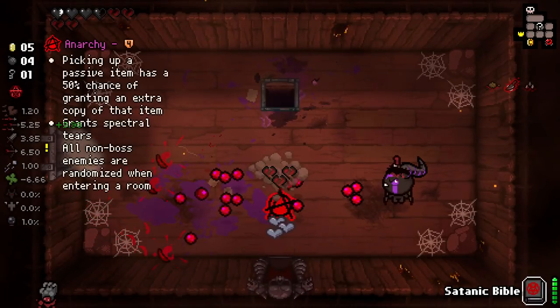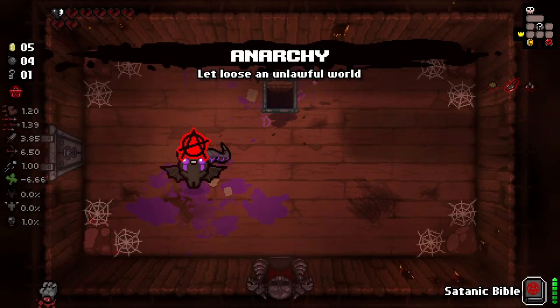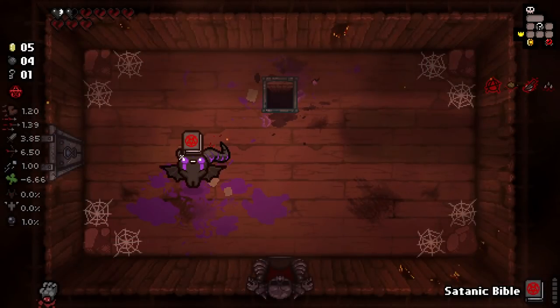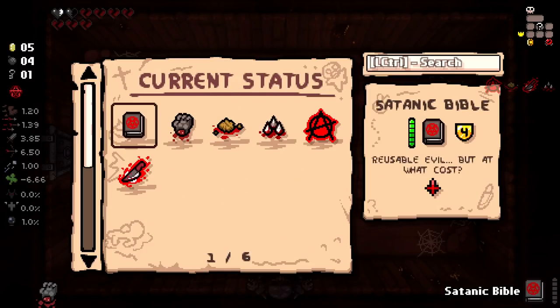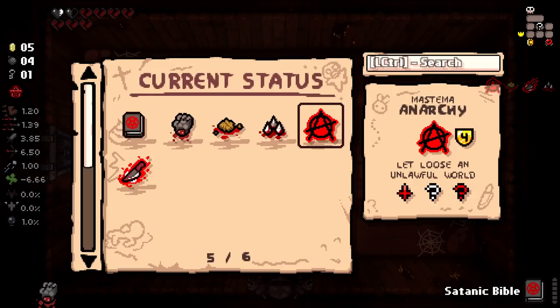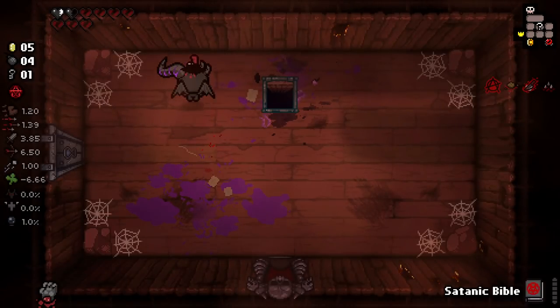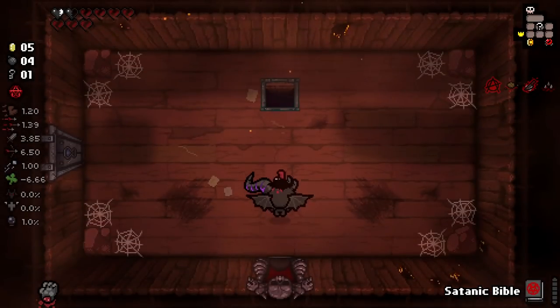We have to take Anarchy. I realize that almost killed me, but Anarchy is hilariously fun and this is just going to be the stupidest run you've ever seen. If we go over to our encyclopedia and just go to inventory real quick, we can see Anarchy here - pickups a pattern of passive item, has a 50% chance to guarantee an extra copy, gives us spectral tears, all enemies are randomized. There's a very good chance we straight up die because of what I just did, but I feel like it's basically necessary.